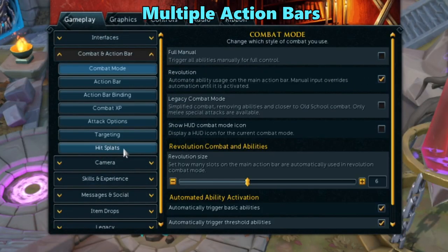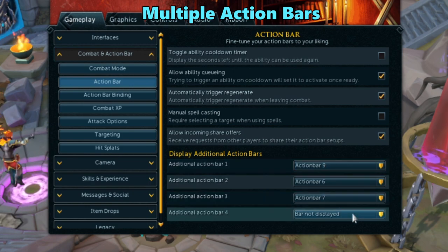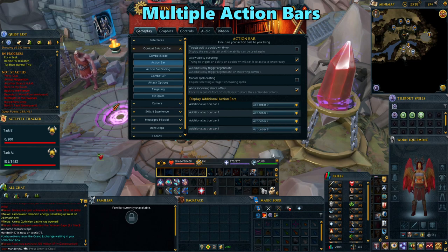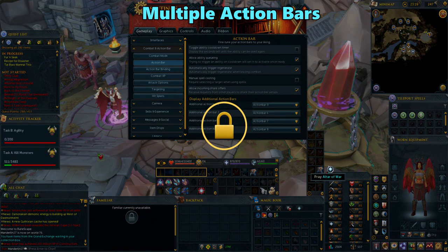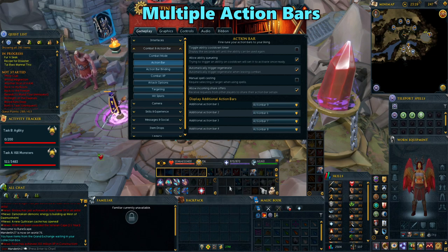Now let's go to the combat and action bar tab. If you go down to the action bar, you can pull up additional bars on your interface with these options. When in combat, you'll get to a point where you'll want to see more than just the action bar you're cycled to. Click on any of these dropdowns to pull out your other bars to place them separately. Make sure your screen is unlocked by pressing L to move your new bars wherever is most convenient for you, and then lock it back up when done. Having multiple action bars can be helpful to add abilities you're likely to use with any combat style, like devotion or debilitate. That way, you can have your main abilities for your specific combat style on one action bar, but still use those others without searching for them.